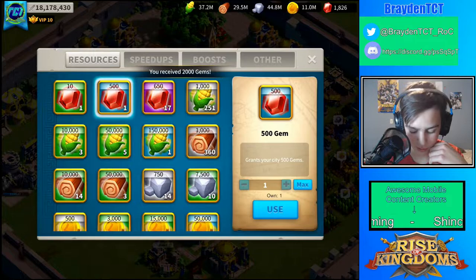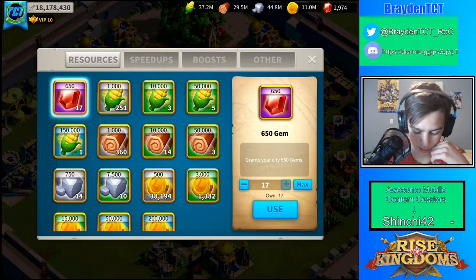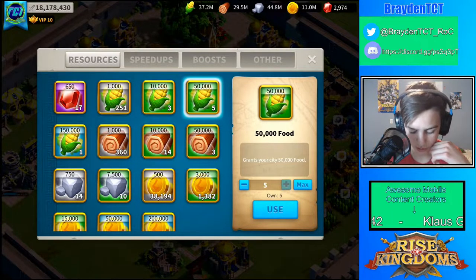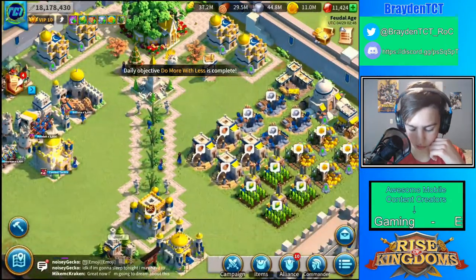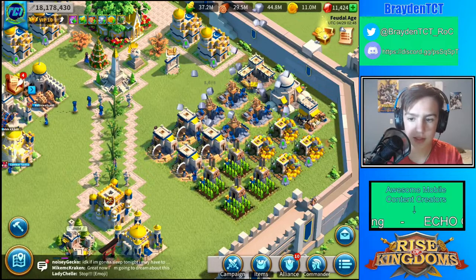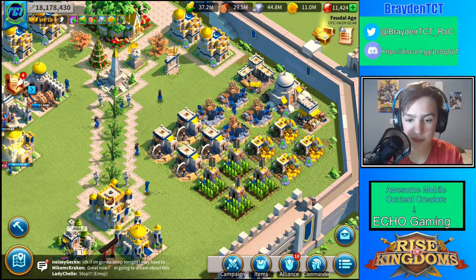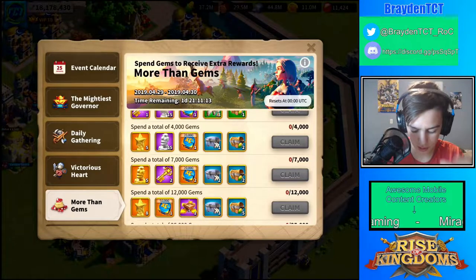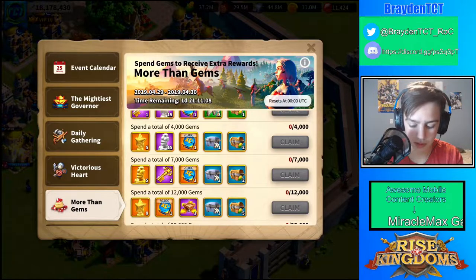First we're going to use this that I got from ARK this morning. We're going to cash out 7,000 gems because that's all we want to spend to. Let's do 13 — let's see if that gets us there. That got us overboard. So another thing with this event I need to say is that it's not that bad that I accidentally went overboard because it resets every day. So after I get 7,000 gems, it resets and then you have to spend another 7,000 gems.